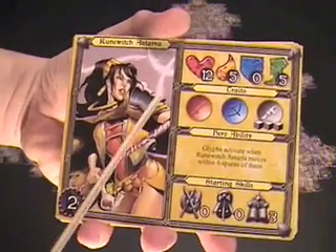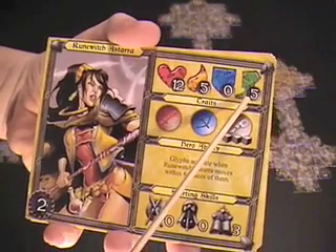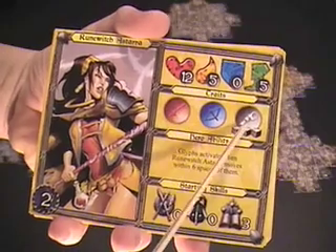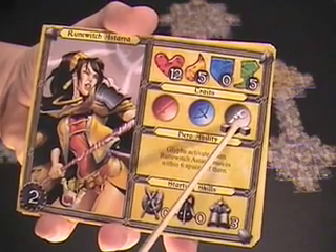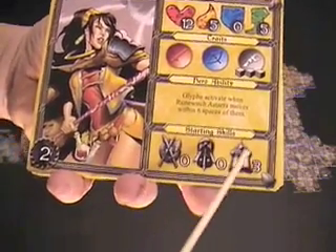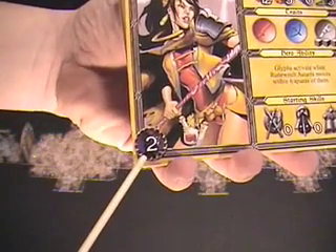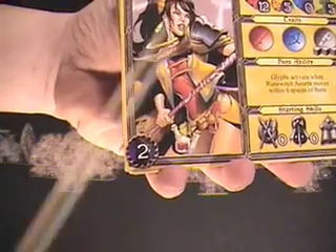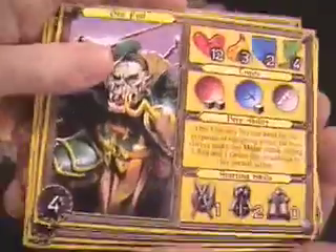Let's take a quick look at those hero cards. The hero cards give you a lot of information: how much health, how much fatigue, how much shield they have, how many spaces they can move, and their traits. Basically, whichever one has the most dice is where they're more powerful — this is magic, ranged, and hand-to-hand sword combat. This gives a little special ability, and this determines the player's starting skills. The number here is how many conquest tokens the Overlord wins if they manage to kill this player. The stronger the characters are, usually the more conquest tokens the Overlord is going to win.